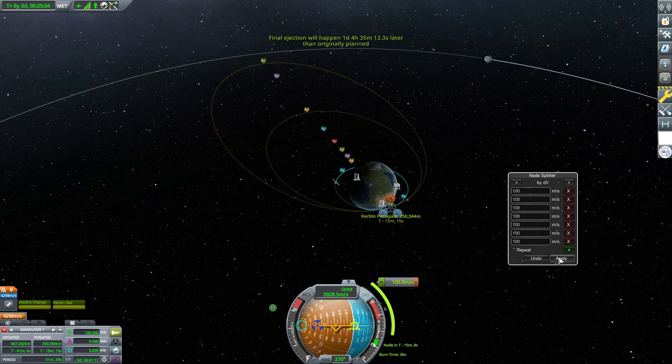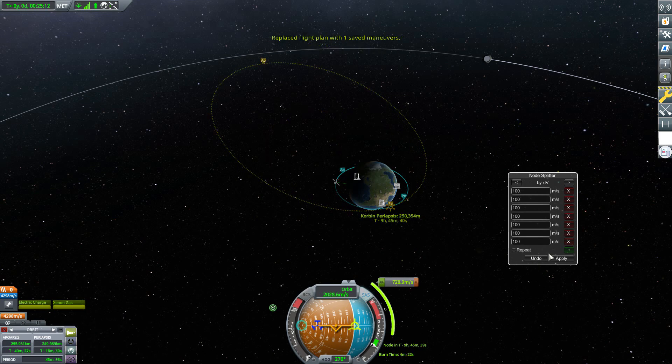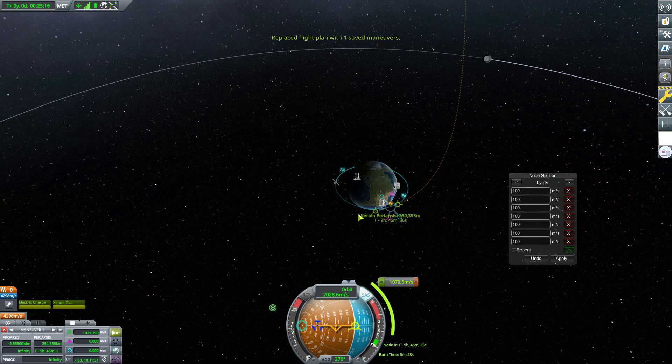Just plan ahead and plan accordingly, and you'll be good with creating all your maneuver nodes. It doesn't matter what you're doing with the node — whether you're going way out into the universe or just doing something close by with the moon — it is a very useful tool that'll really help you with splitting burns to make the trip more manageable.